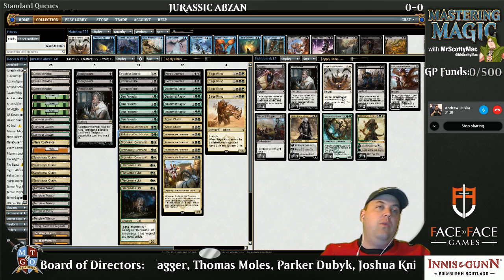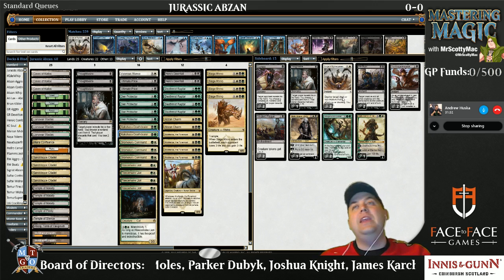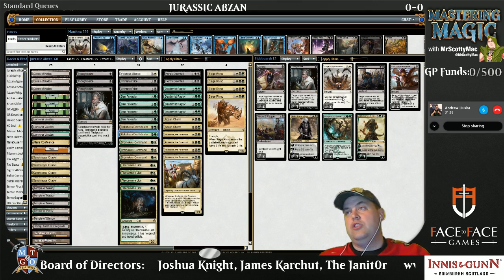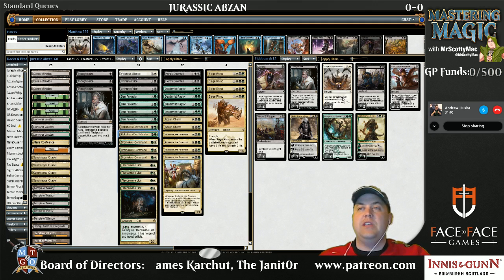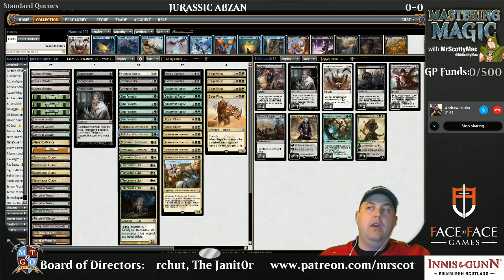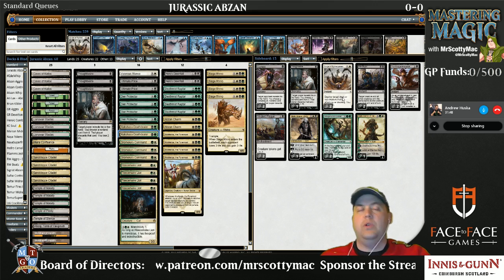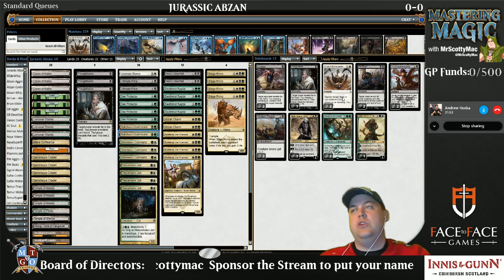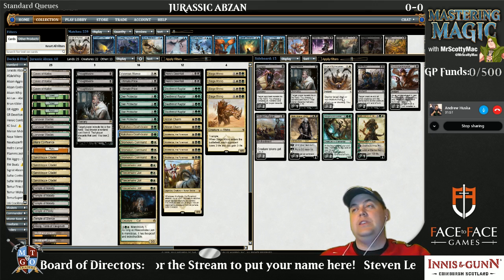Two copies of Virulent Plague was a very early addition to the sideboard, replacing Drown in Sorrows. Virulent Plague is just a great way to shut the door on Mono Red because it forces them to play fair magic by actually paying mana for their spells and not getting so much value with three guys for one spell. Virulent Plague shuts off about twelve cards of that deck, and Jeskai Tokens basically can't win through that card. Two copies seems insane.